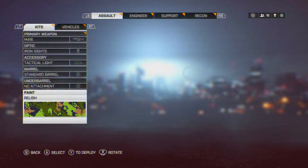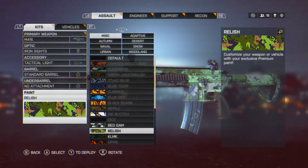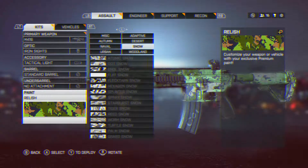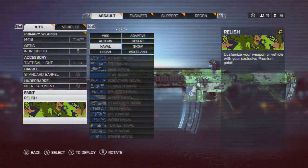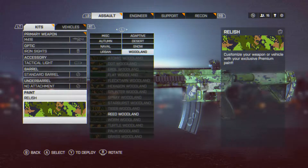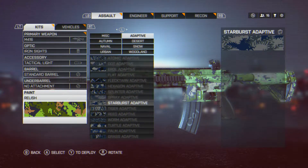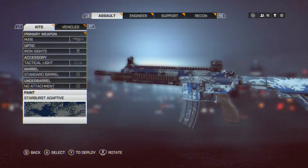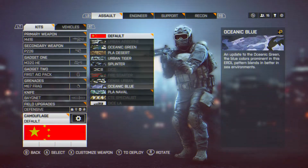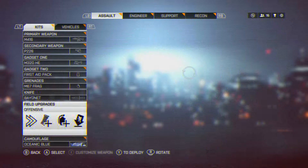We'll be going with the Relish camo — actually, good camo for Flood Zone. You know what, let's go with the Naval camo. Oh wait, it's a Starburst Adaptive. We'll go with the Starburst Adaptive camo — I thought I had a Naval camo, sorry about that. The Oceanic Blue camo was for something else. We'll be going with the Offensive field upgrade.